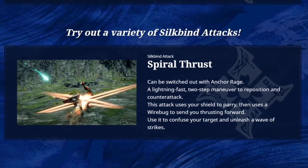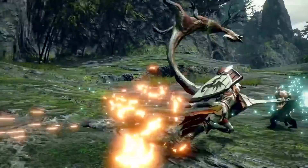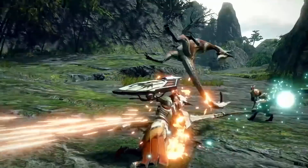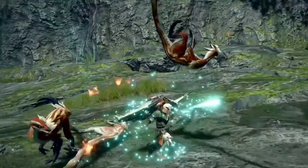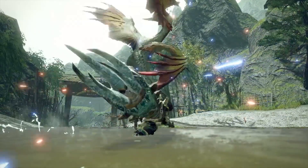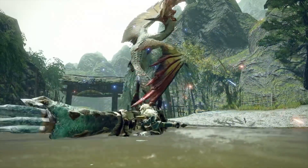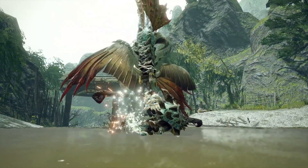Moving on, we have the Lance. The siltbind attack Spiral Thrust was shown a long time ago in a short clip. Swapping out Anchor Rage — which is a parry that boosts your attack power — this thrust is a sort of fast two-step maneuver, letting you attack, reposition, and counterattack: using the shield to parry, then using a Wirebug to thrust forward. Things get a bit more interesting when we look at the clip in the new trailer. This appears to be the adept hunting style Lance attack, the Counter Cross Slash — landing a perfect guard and then multiple swings in return. The Spiral Thrust is not described in this way, so I think this could be another regular attack combo slotted into your Lance gameplay based on your Switch Skills.